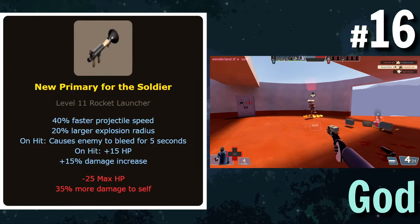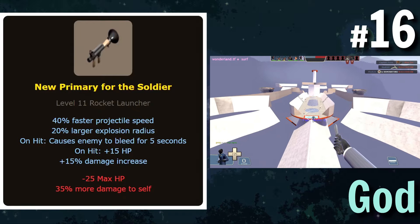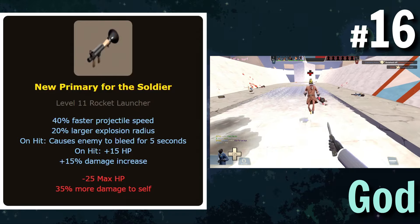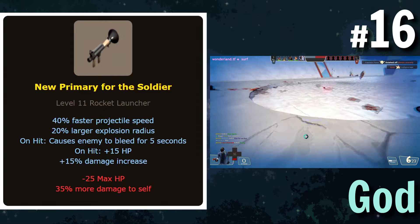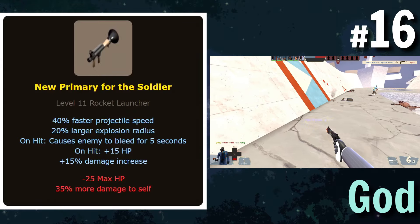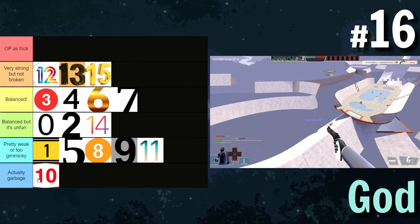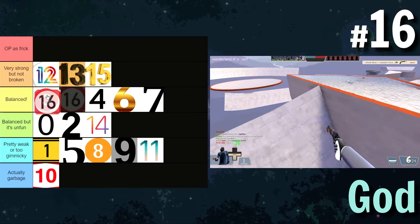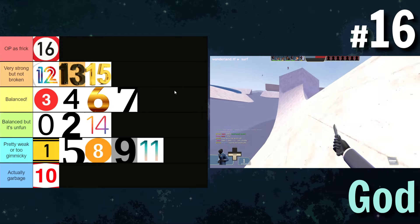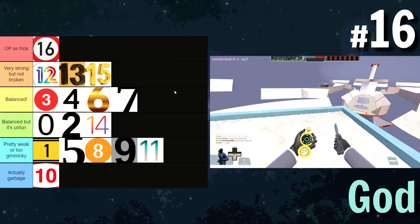Even without a medic, you're still getting 15 HP restored on hit. The 25 less HP does provide a significant drawback, and the 35% more self-damage prevents this from being strictly overpowered — you kind of become a glass cannon, but a very effective one. I think if you had a medic this would be overpowered, but if you didn't it would be in very strong. We'll just put it in 'no peace for it' because that tier is lonely up there.